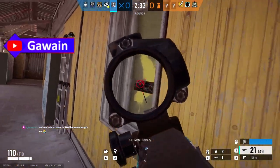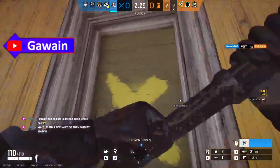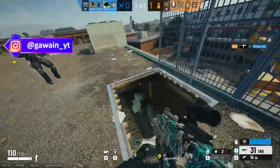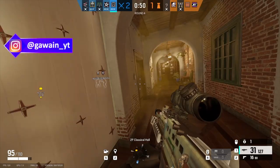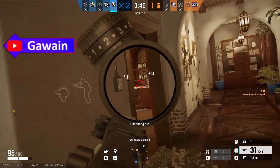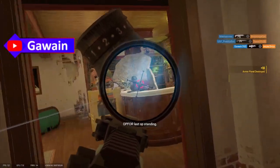Sledge's hammer now knocks people back rather than killing them. Sledge can knock people through three walls — soft ones, reinforced ones, and even impenetrable ones. No matter what combination of walls it is, they will always go through three of them. Thatcher's EMP now stops all guns from firing. EMP now lasts one whole minute. He still does have three grenades as well.